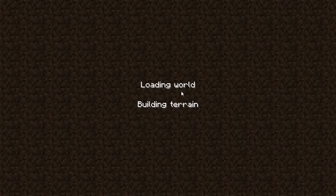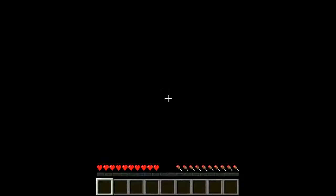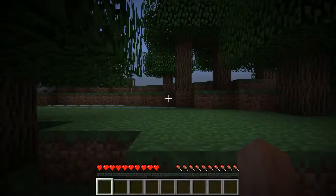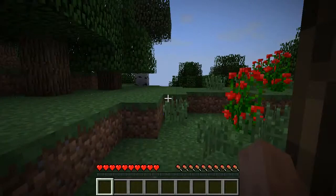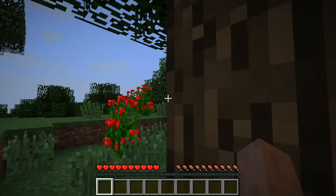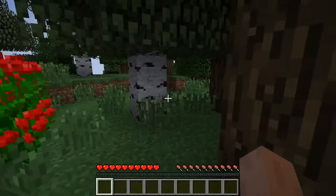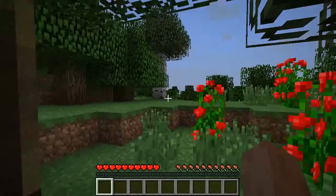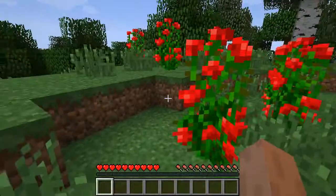The world will build — some worlds build quickly on faster computers. In this case I've got an OK computer and it takes a little bit of time. Here we go. This is not a bad place to start out. Realize when you start out in Minecraft that you will sometimes be dropped on the edge of a cliff, on a little island in the middle of the ocean, on top of a mountain, in a swamp, or in a jungle — you could pretty much come out anywhere.